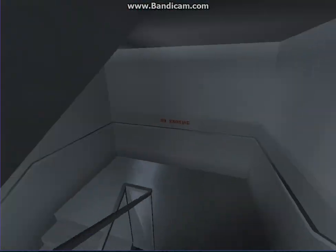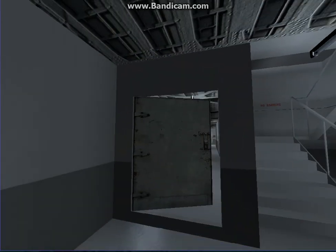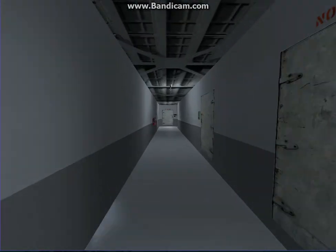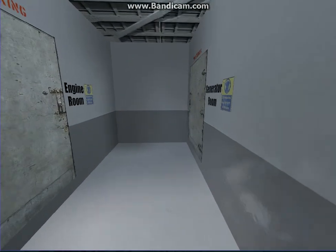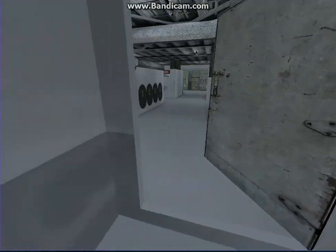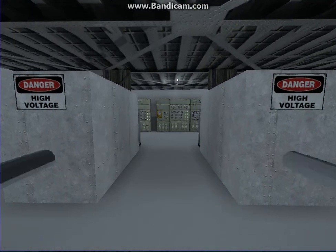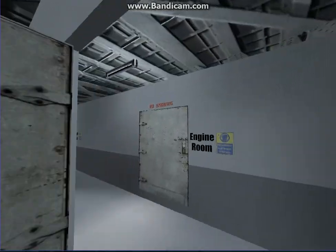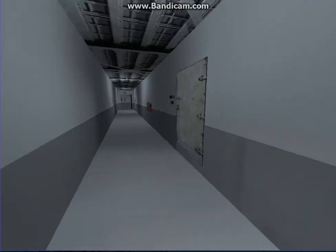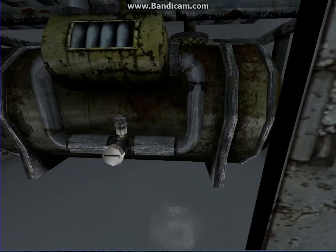This is the side we're supposed to be on — this is where I wanted to go the entire time. Here are the generators of the ship. They generate the electricity for the ship. This is the auxiliary room. And apparently these are stairs.